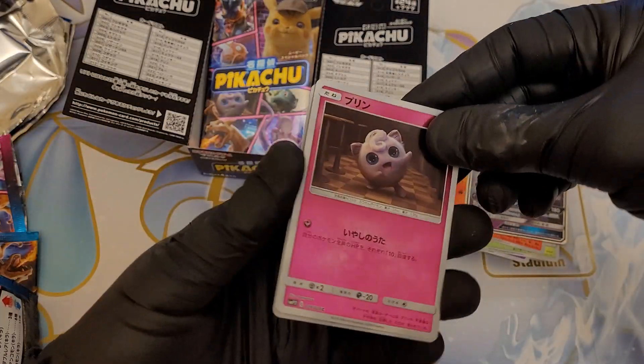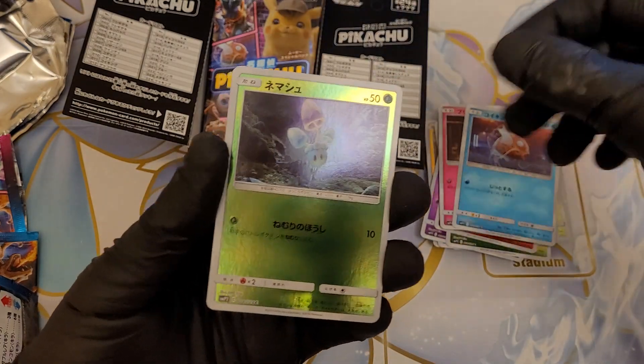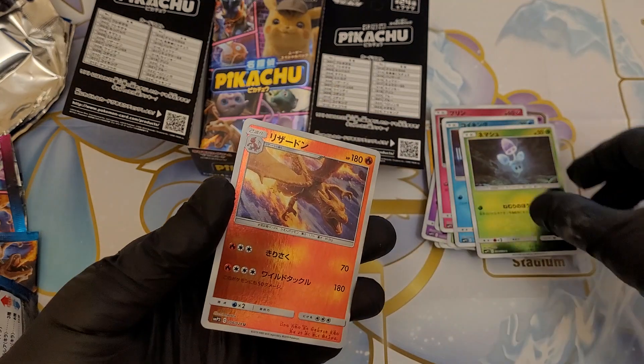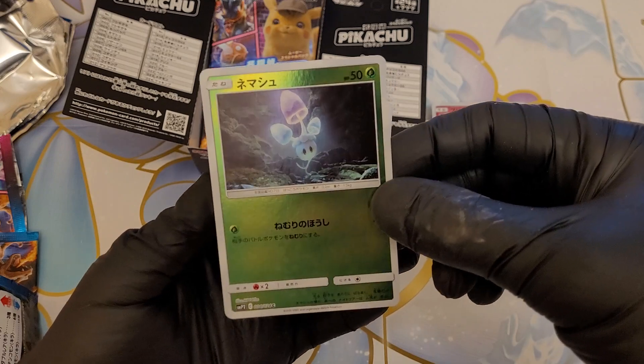So we have a Jigglypuff — nice. Magikarp. Still don't know what that one is. And a Charizard. Does anyone know what that one is? If you know, leave us a comment, let us know.